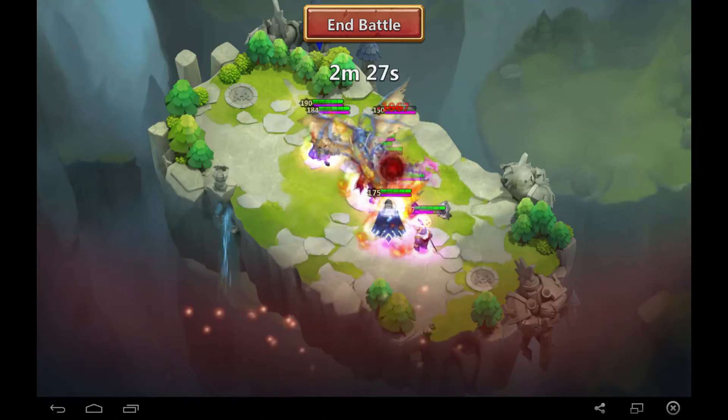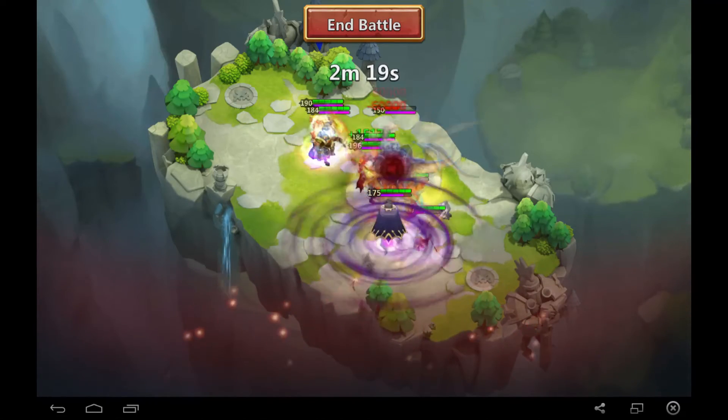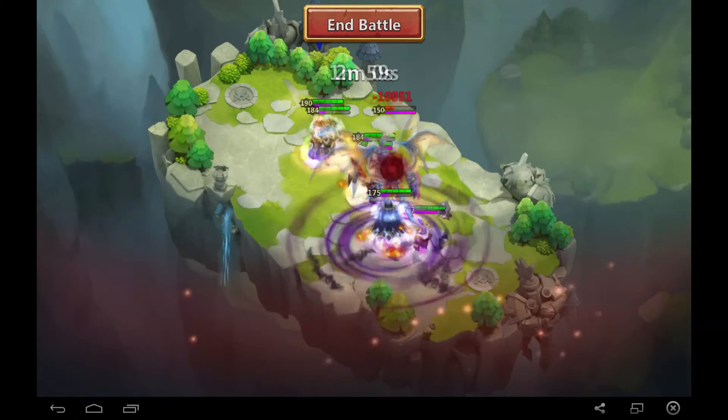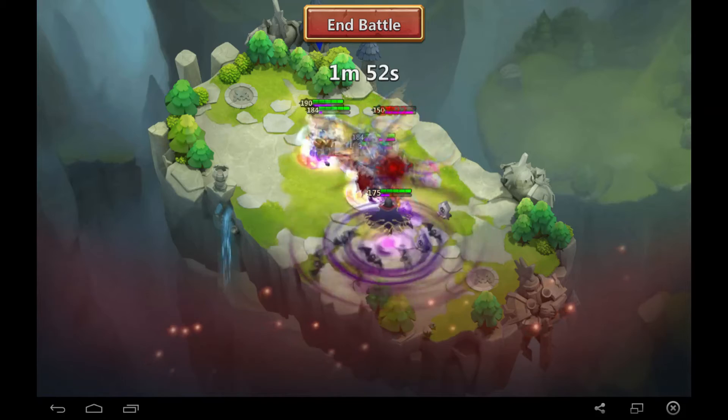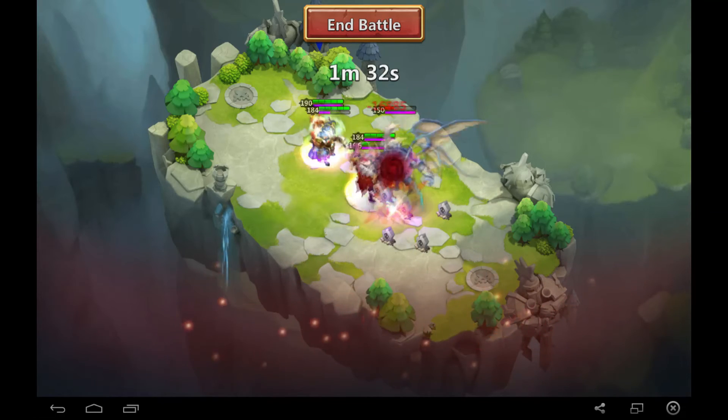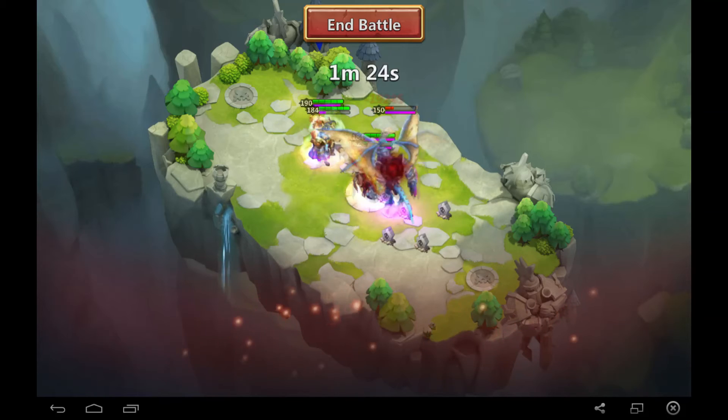Personally, I actually run Bulwark and War God on my Vlad. Having him reach the damage cap against bosses a lot faster than my other heroes really helps to get that boss's HP down faster. I hope this video was helpful when picking your talents to put on Vlad.